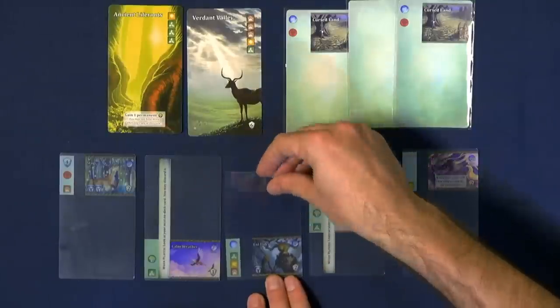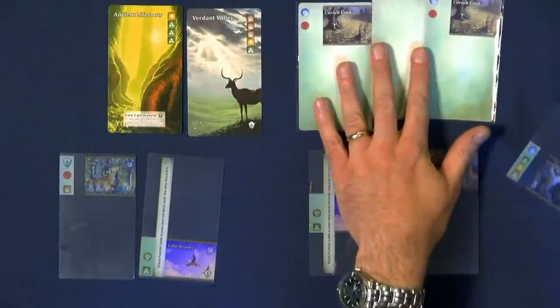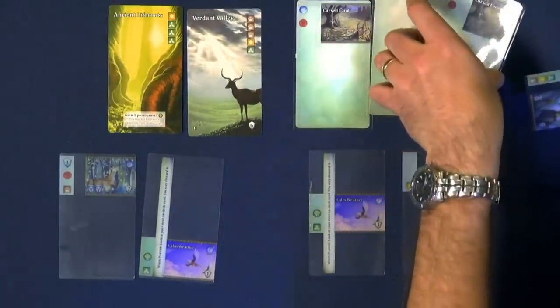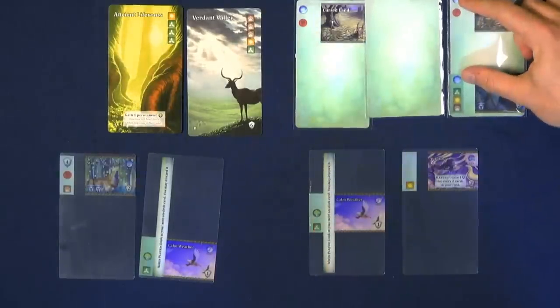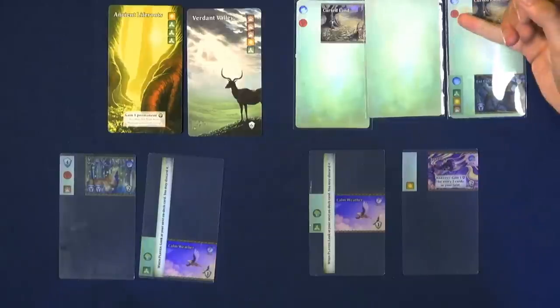So I would buy the Elder. I would take any of the cards that I've played that turn and I would sleeve him into that card. So now that card makes two income and it also has one decay.